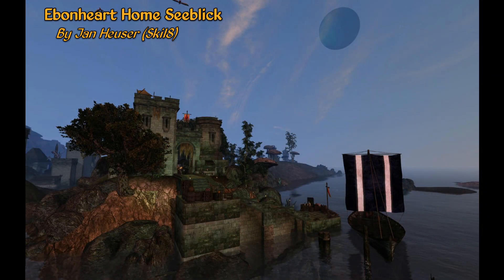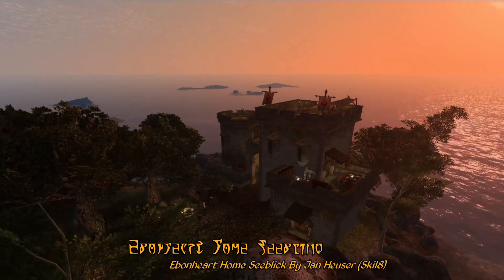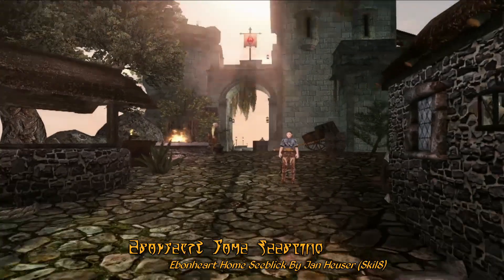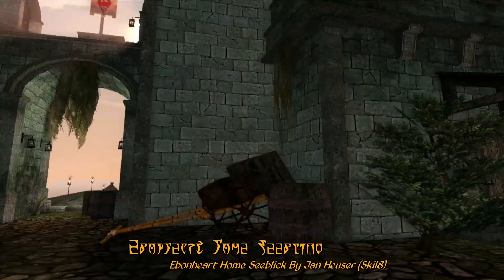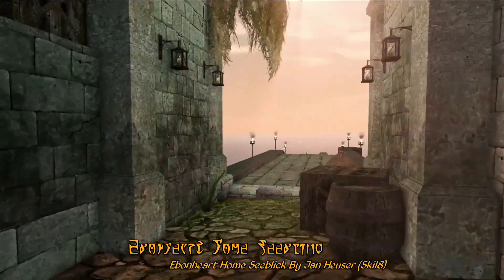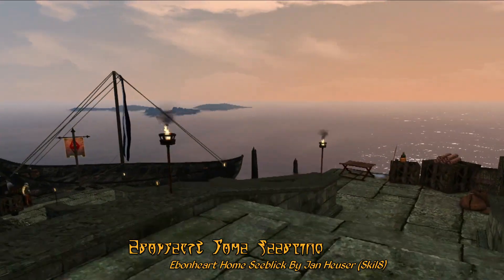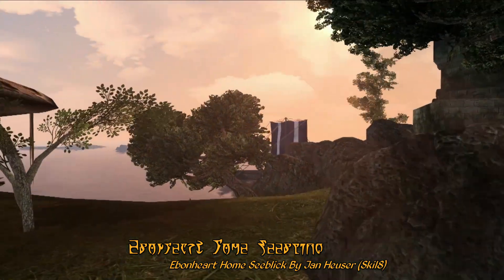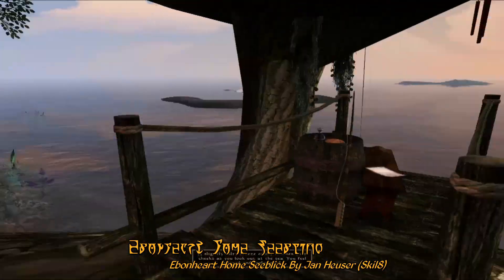For our house mod of the week this week, we have Ebonheart from Sibleyck by Skill 8. This mod adds an Imperial style fort-like structure right next to Ebonheart outside the southern gates. This is a beautifully detailed estate, including a main tower, staff quarters, an outdoor blacksmith, and a docking area — all lavishly detailed and making for a very scenic estate to visit. There are a number of nooks and crannies and small hideaways located all over the edges of the estate, like this little fishing dock which holds a beautiful view of the ocean.